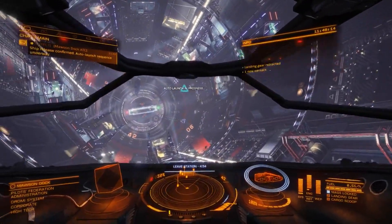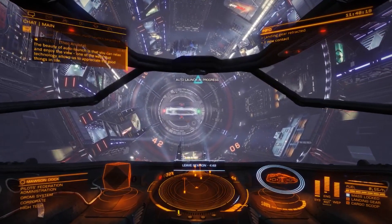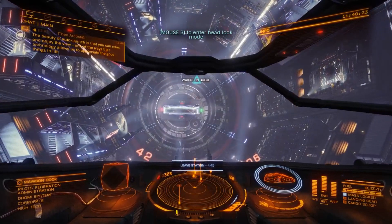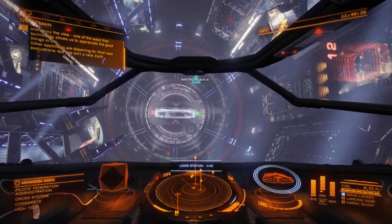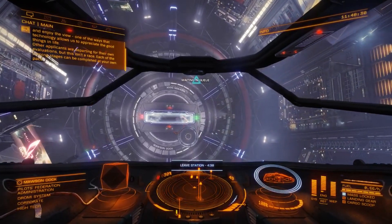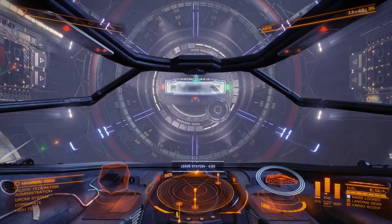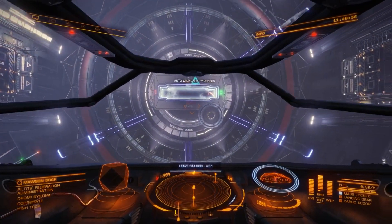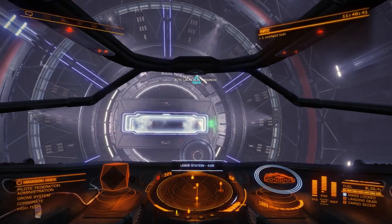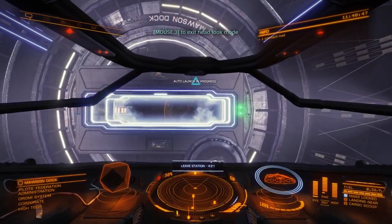The auto-launch sequence is underway. The beauty of auto-launch is that you can relax and enjoy the view. Remember, you don't have to touch anything during this part of the tutorial — the computer has complete control of your ship and it's going to take you outside of the station.